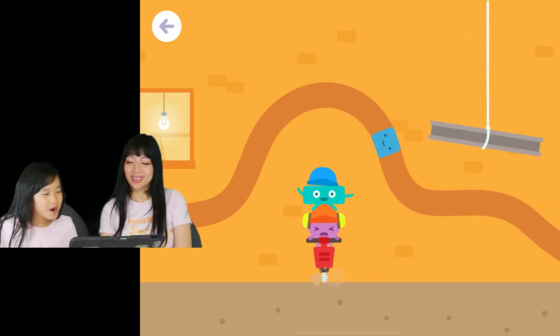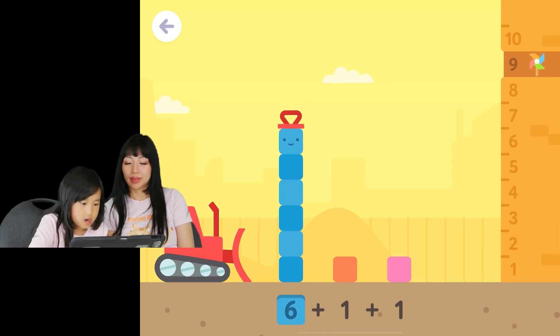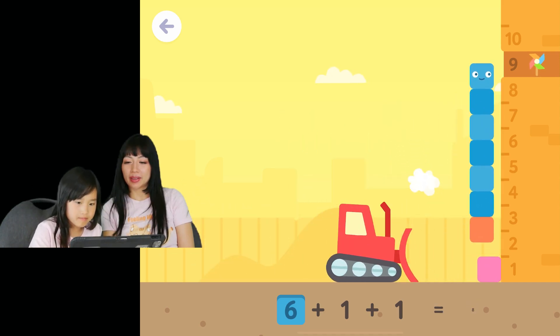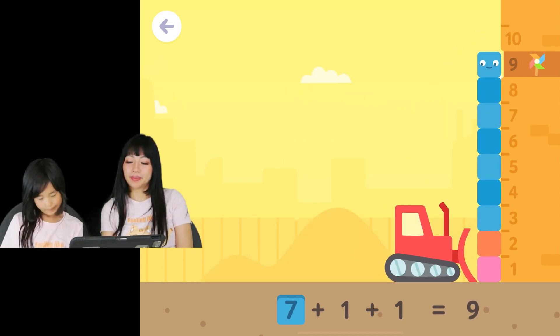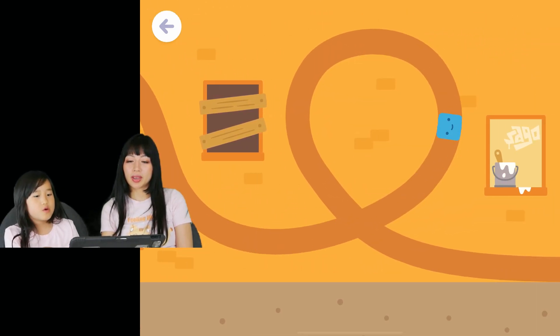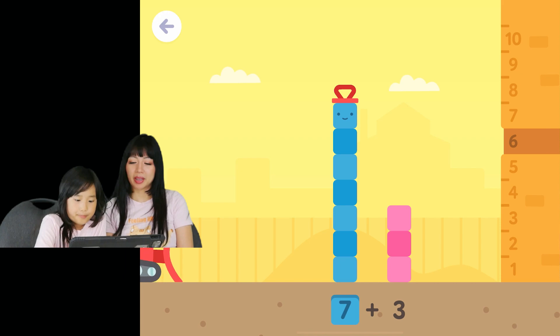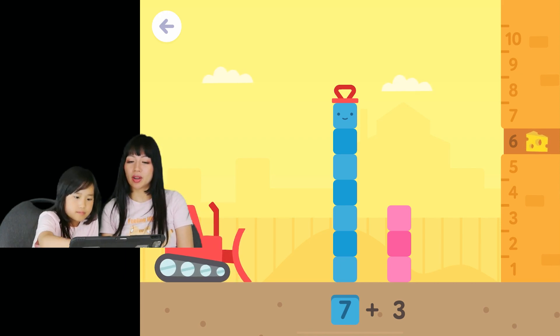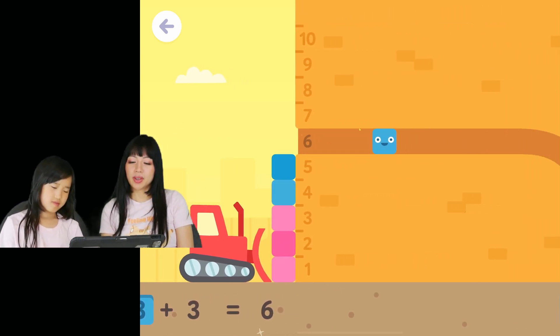We're gonna make number nine again. Oh, you got it wrong - I wasn't paying attention! Good job - 1 plus 1 plus 1 equals 9. We just got a toy! Okay, we have to make six, so what do you have to do? 3 plus 3 equals 6 - yay, and we got cheese!